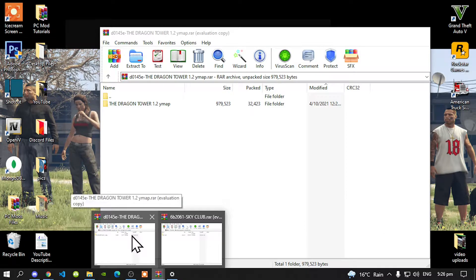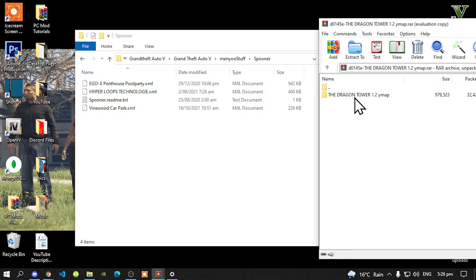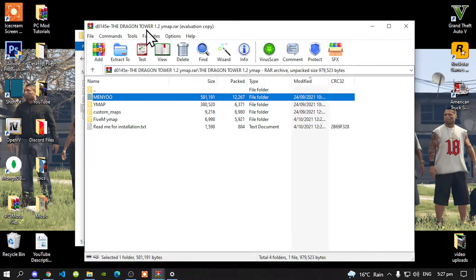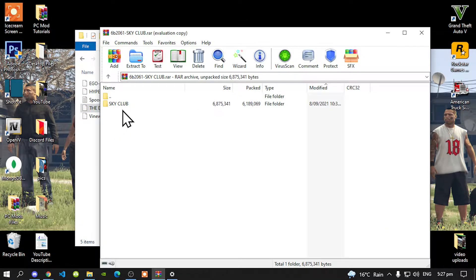Open up your Dragon Tower extract folder — inside there will be another folder, open that up. There are multiple methods you can choose but in this video we'll keep it fast and quick. Go and select the menu folder, then select the Dragon Tower dot XML file and drag that file inside your Spooner folder.